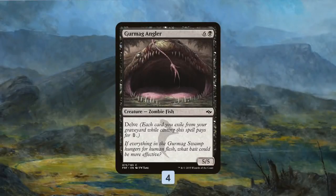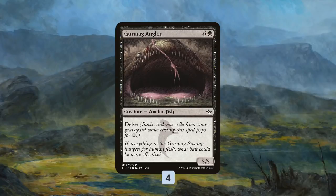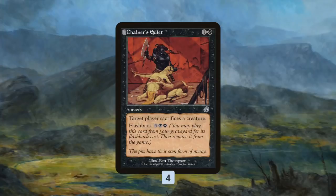To close out the game quickly, our plan is Gurmag Angler — one of the biggest, baddest, and cheapest threats in the pauper format. Since we have all this land destruction, our graveyard fills up with spells pretty quickly. Then we can cast Gurmag Angler for two mana, three mana, maybe even one mana, and just beat our opponent down with this cheap 5/5 while also blowing up their lands.